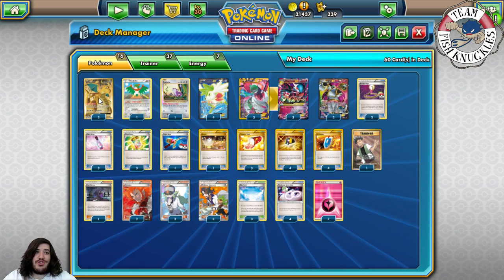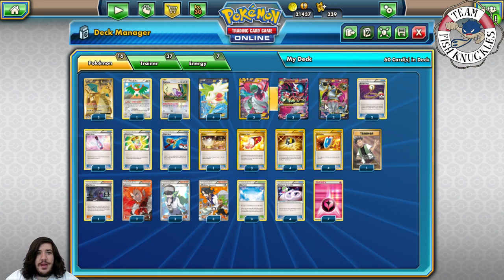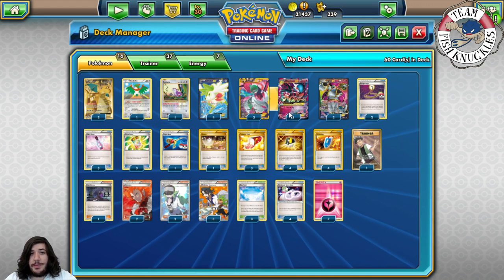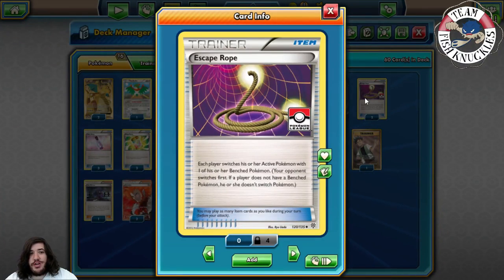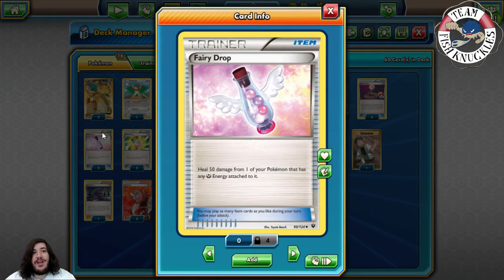You can discard Rattata, Hawlucha, or whatever into your discard pile and then reuse them again with Dragonite — that's what makes the deck so strong. The deck doesn't play Float Stones because you're just going to Despair Ray away the Pokémon you discard anyway. You play two Escape Rope so your opponent switches their active — if they're attacking with a non-EX, you make them switch out and take a knockout. The list also plays three Fairy Drop, healing 50 damage from a Pokémon with a Fairy energy attached, which helps swing the Evital matchup.